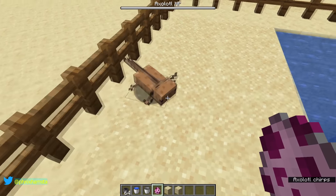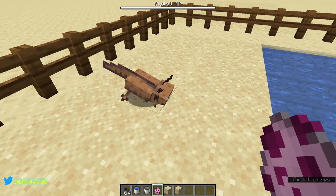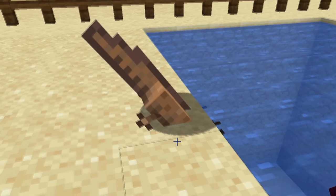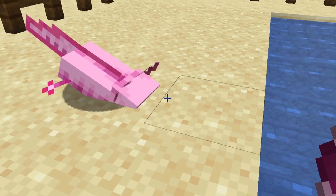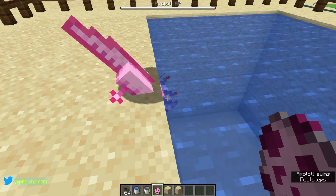First of all, if you spawn an axolotl near water, it's going to walk very slowly into the water and it'll eat the sand for some reason. I swear, seriously, they do this every single time — they waddle and they sink into the sand and bury themselves until they hit the water, in which they just flop inside.